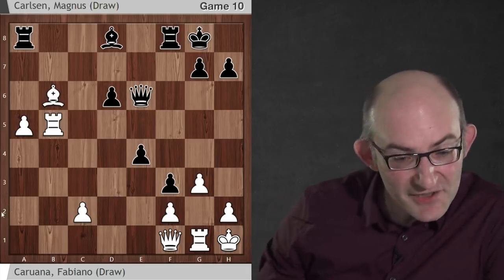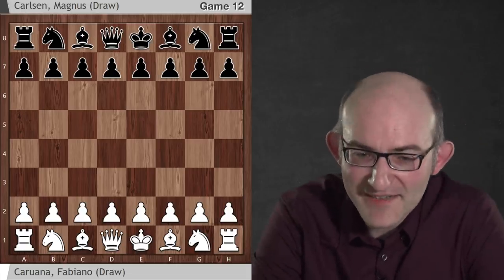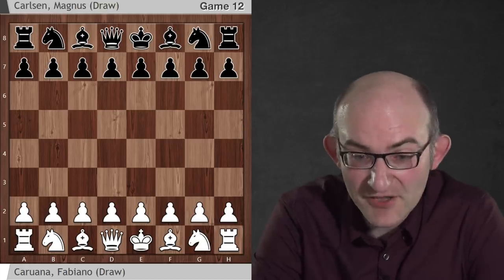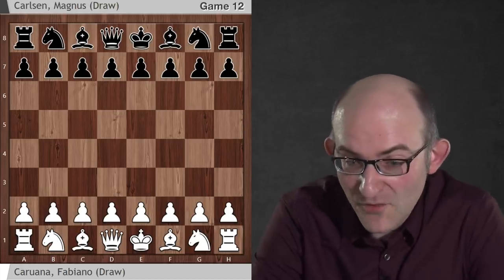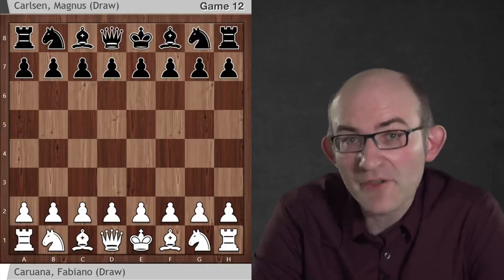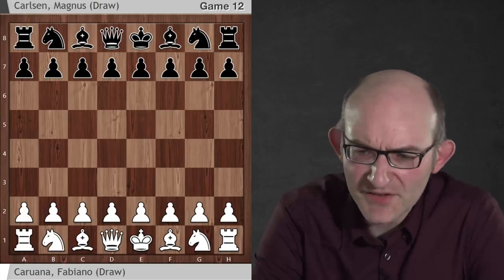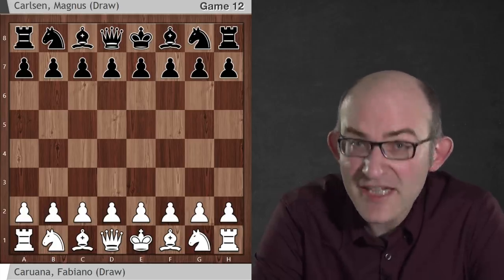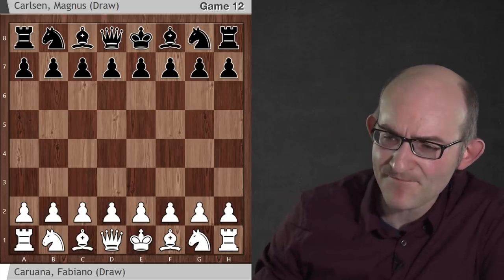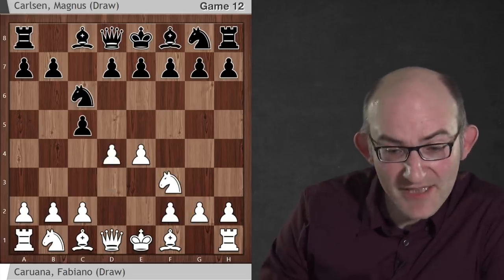Now let's take a look at game 12, which was incredibly thrilling. The players were tied on five and a half points each. The question was: is Fabiano going to play for a win, or is he going to do what Magnus did against Karjakin in 2016 — tie off the game and go for the playoffs? Everyone thought Fabiano would really go for it, and he really did. He played a very aggressive game. After e4, c5, Nf3, Nc6, we get another Sveshnikov.